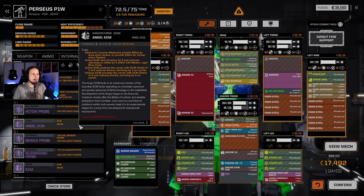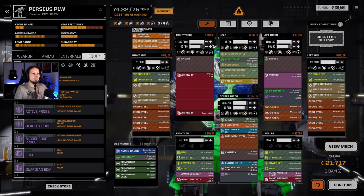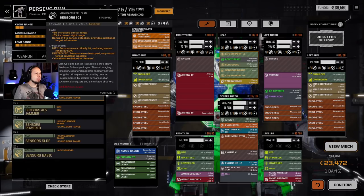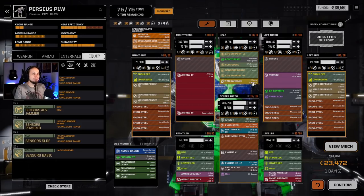I think we're going with an Angel ECM, which gives us a five-hex jam in a 240-meter radius - that thing is amazing, we'll jam all our enemies. With the half ton left over, we invest in back armor. We also need better sensors: a slick suite gives plus one initiative for everybody and plus one tactics and piloting, while a recon sensor gives an even better jammer, but I'll go with this support build.